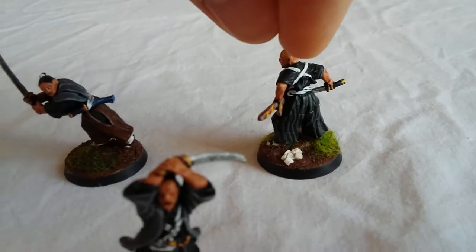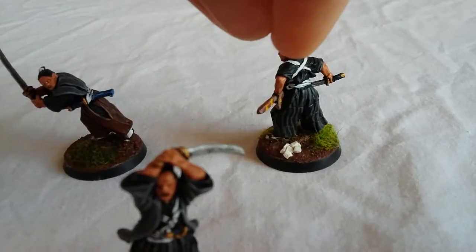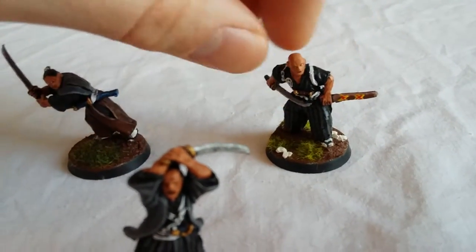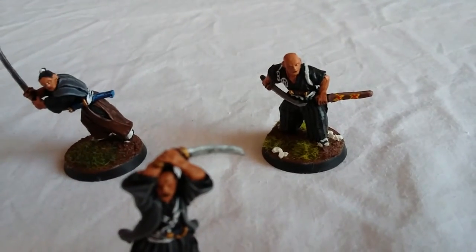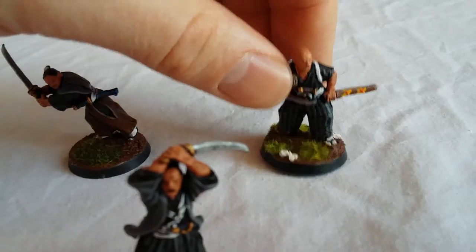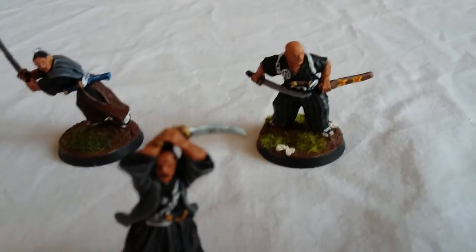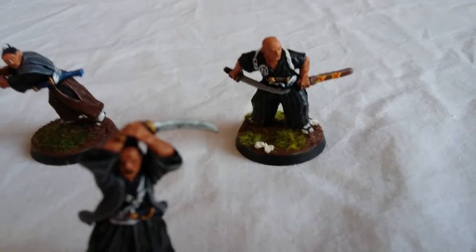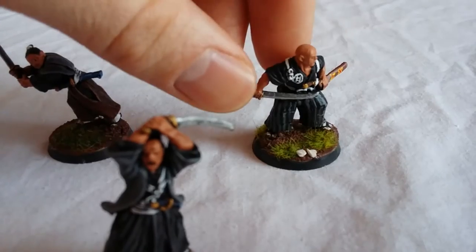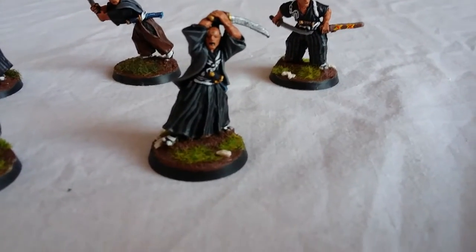The historical detail on these miniatures is absolutely brilliant. They've even added the tasky — these little white things that the samurai would have worn around their clothing as extra backup. When they were fighting, if their clothing got ripped it wouldn't fall apart or fall off, and the tasky would have an extra set of belts to help hold everything together. Historically, detail-wise, these guys are brilliant. Perry Brothers have obviously really thought hard about it.